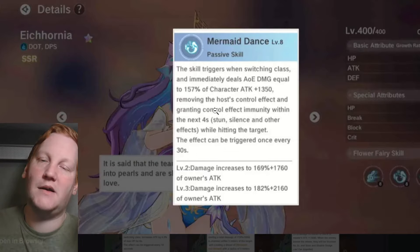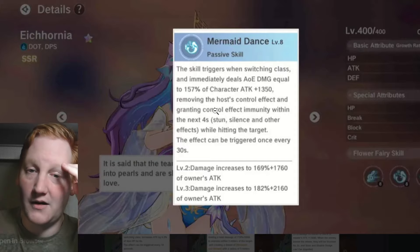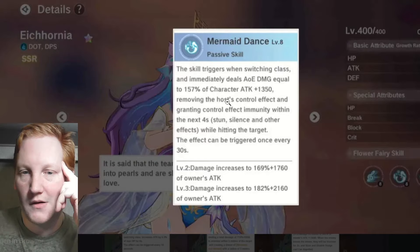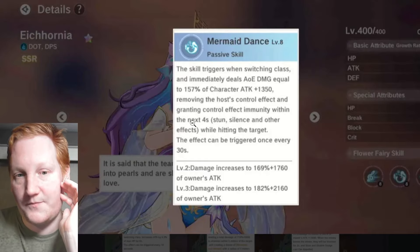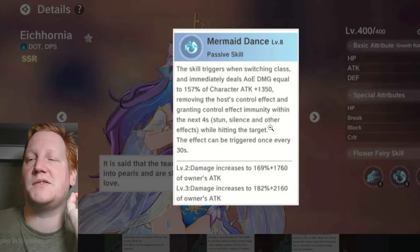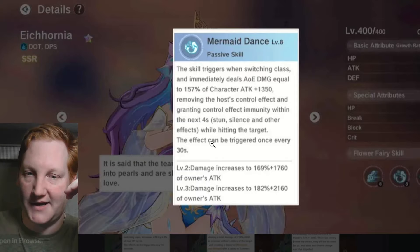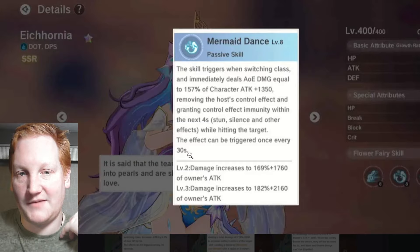Icoria's passive: when switching classes and she's present, she does an AoE around you — very similar to Rimuru, but Rimuru only does it when you swap to her class. Icoria removes control effects on you and grants control effect immunity — stun, silence, and other effects — for four seconds.